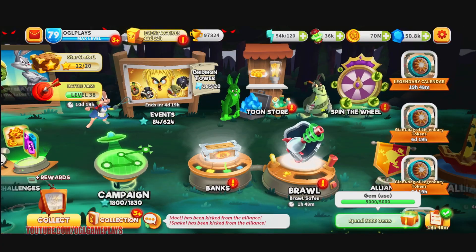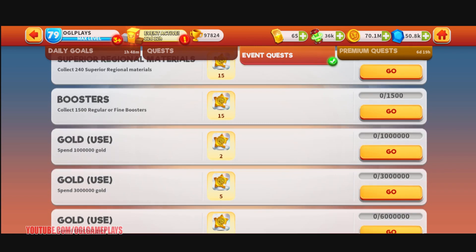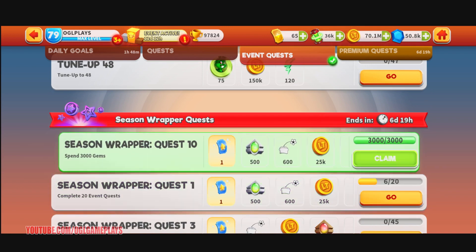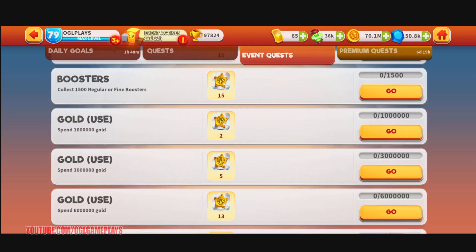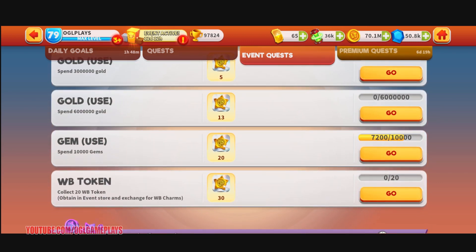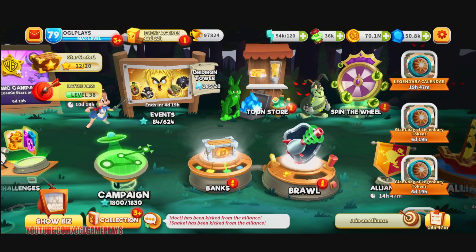This will give you a lot of points — gems, feature toons, and gem use. There are quests like spend three million gold and spend six million gold, which you can do by just leveling one toon or the featured toon. I'll try to do that when I get Petunia Unleashed and the others, so I can level them up and spend some gems.